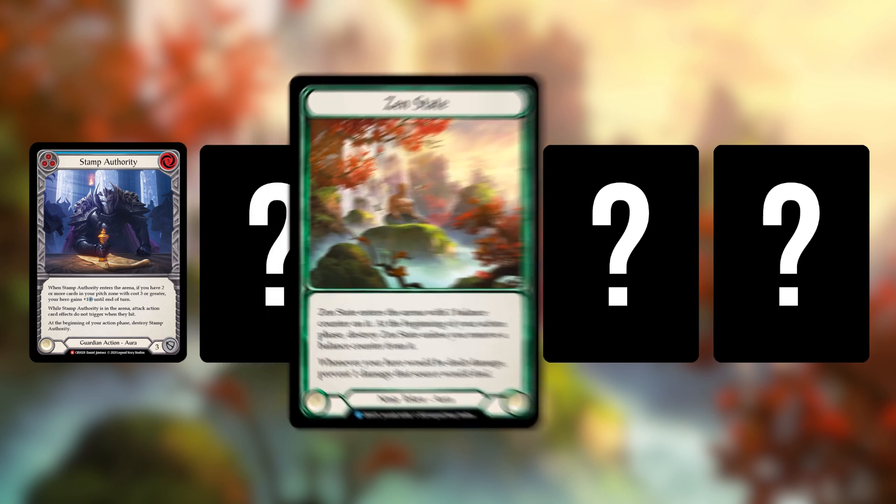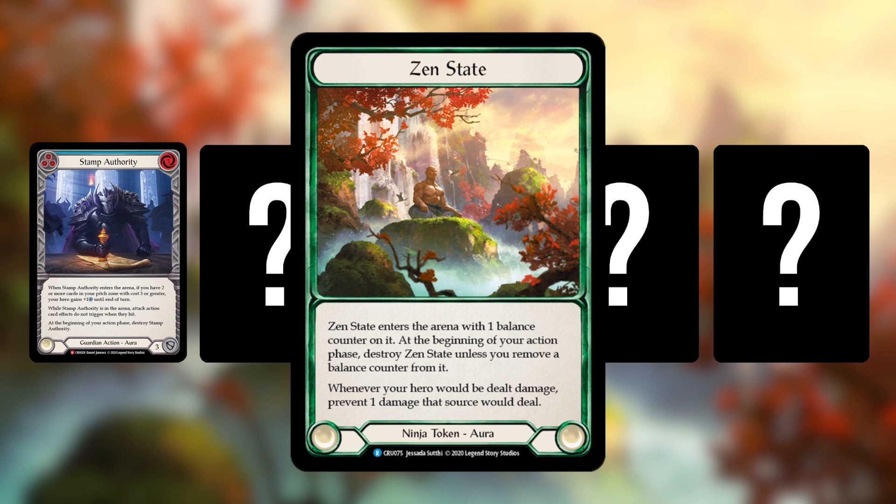Next is Zen State, a ninja token — so you can only create this, you can't put it in your deck. It's created by going down the combo path and getting Find Center to trigger. Once Find Center connects, you create a Zen State token. It enters the arena with one balance counter on it; at the beginning of your action phase, destroy it unless you can remove a balance counter. So you create it, survive your opponent's turn, remove the counter, and two turns after creation it destroys. The effect: whenever your hero would be dealt damage, prevent one damage from that source.